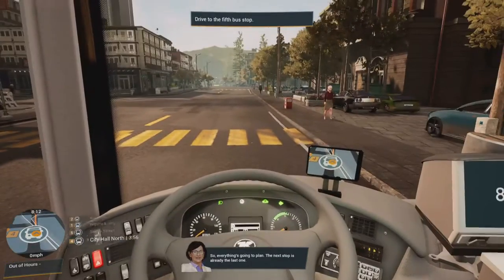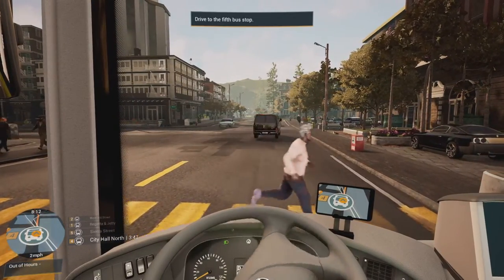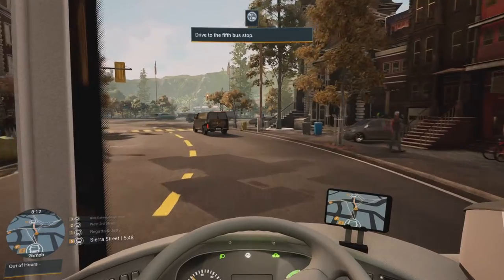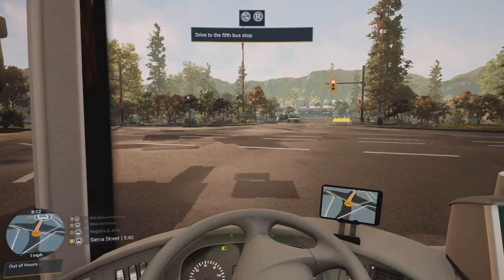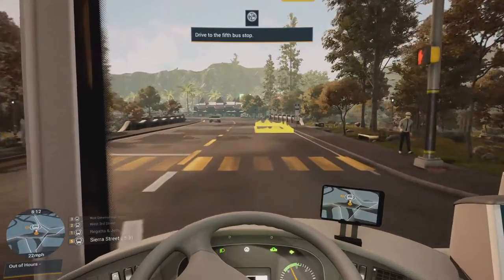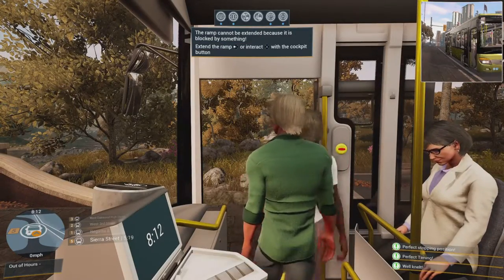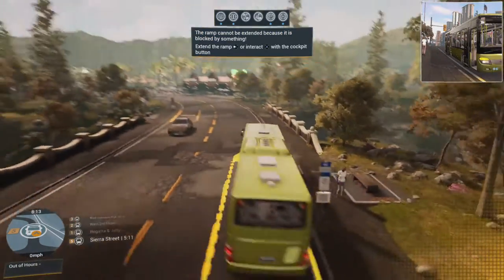Everything's going to plan — the next stop is already the last one. Some NPCs are running late — I might be a bit late, but no, I'm fine. It just took me so long to get moving. Oh crap, a traffic light — what an idiot I am. Now I just have to pull out the ramp for the wheelchair passenger, if I can. Apparently it's blocked by something.